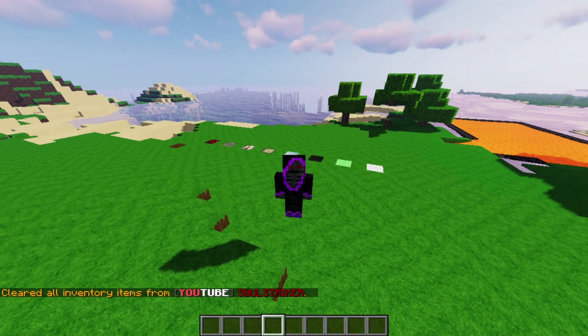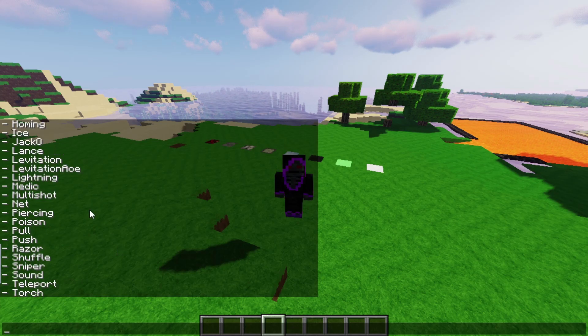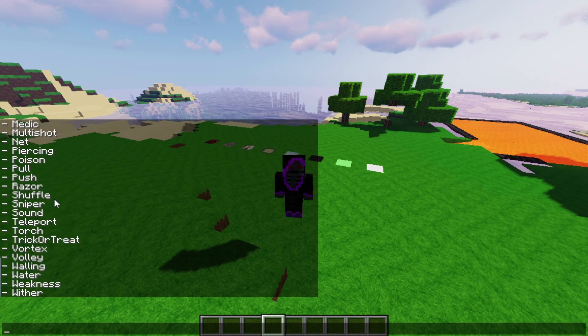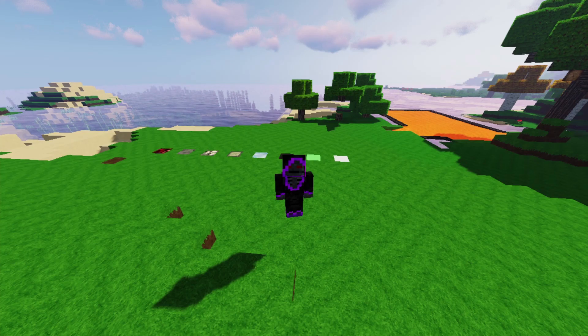So that's this plugin — it basically adds a whole bunch of custom effects and custom arrows to your Minecraft server. There are so many more than what I showcased, but I just showed my favorite ones out of the list. You can check the spigot page to find out what each one does. Hope you guys enjoyed this showcase — leave a like, it helps me out. Thank you to all who have subscribed to my channel, I appreciate that. See you guys in the next video. Peace.